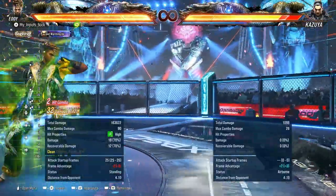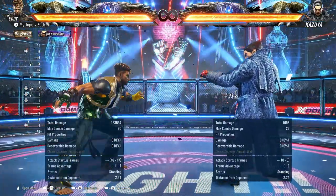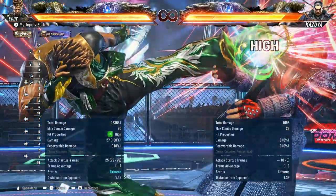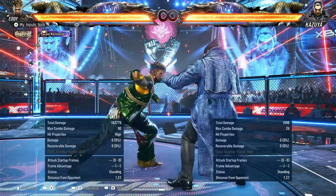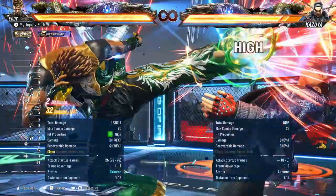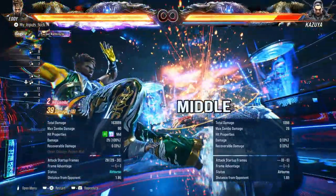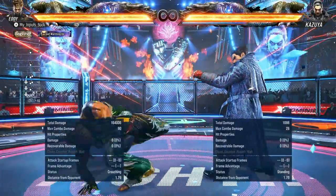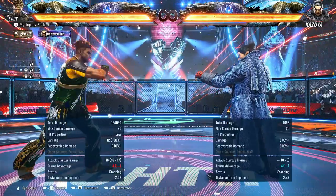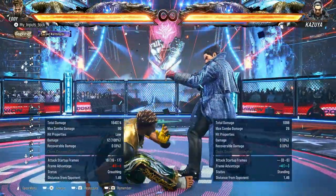Negativa 3-3 — 16 frames, basically a hell sweep. However, it does need clean hit. If you're too far away, it doesn't give you the sweep because of the distance thing — you need clean hit for that to sweep the opponent. Negativa 4-3 — heat engager and natural. That's actually really good, has some okay range to it. And that's essentially your mix from Negativa: am I going mid, or am I going for the sweep? Sweep is minus 4 on hit, by the way. It's 3-3 or 4-3 — that's your mix from Negativa.